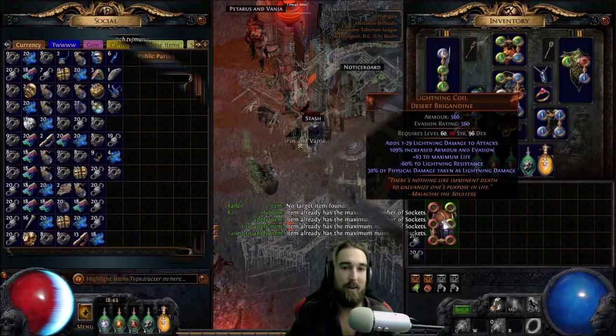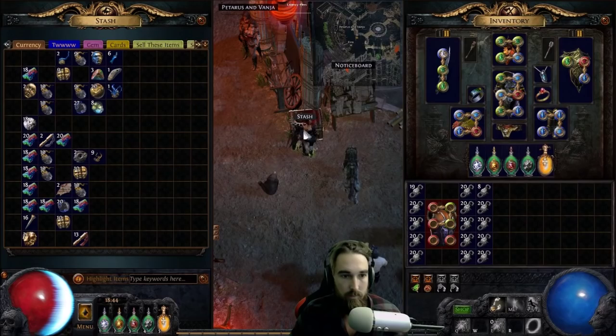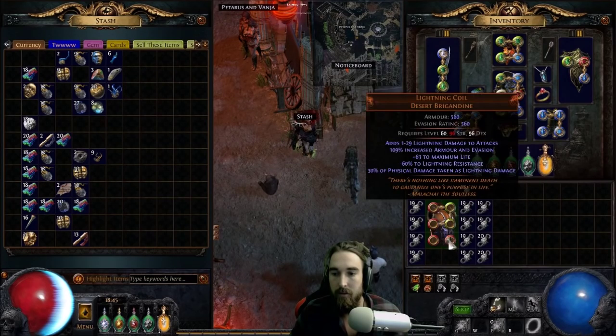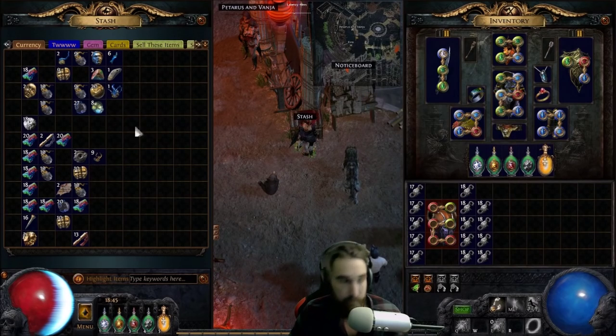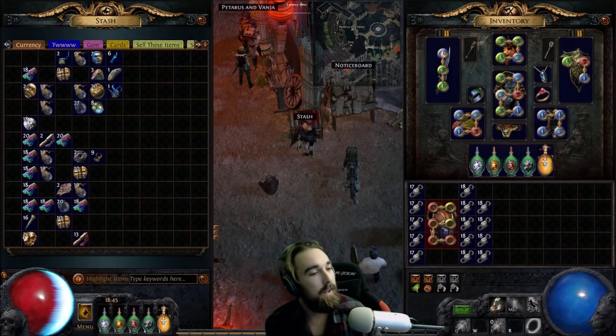Now let's try to fuse this item. We got how many fusings we have there? Like 200. I can't see because the screen's way too small — the screen that I'm narrating from. But at first we were like, we'll go easy on this thing. You know, don't want to go too rough. Got to treat your Lightning Coil really nice, like don't want to hurt its feelings.